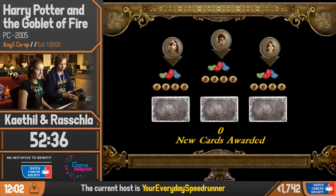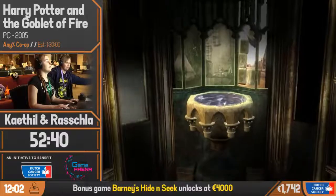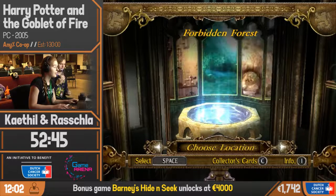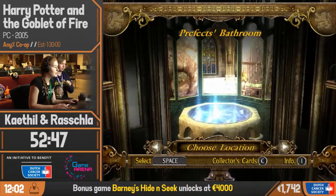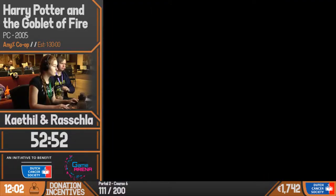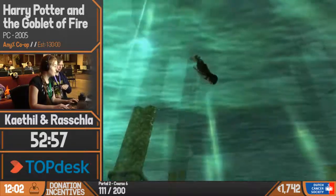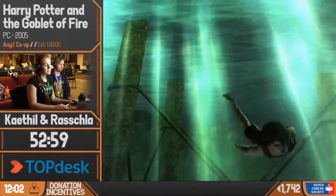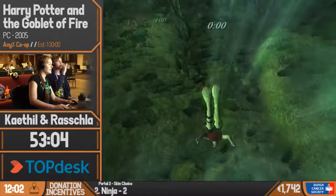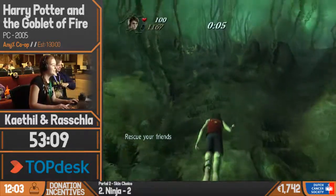Now we're doing the lake and the lake is horrible. In the split notes it states 'kill many creatures for gold' and that's exactly what I'm going to be doing — trying to kill as many creatures swimming around to get gold. It's kind of tricky; there's a chance I might get silver. This level will take about seven minutes, so this is a perfect moment for our hosts to take it away.